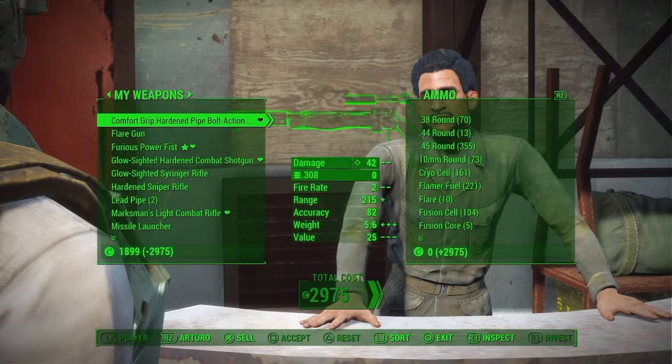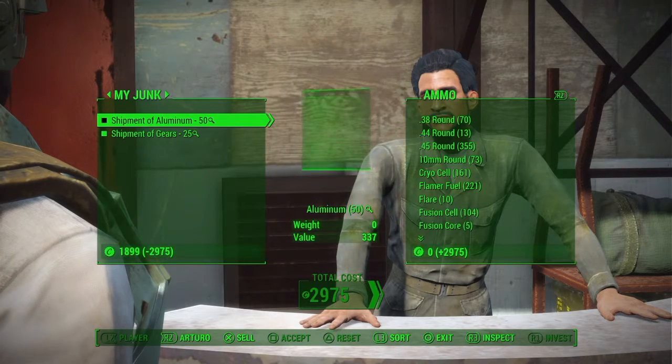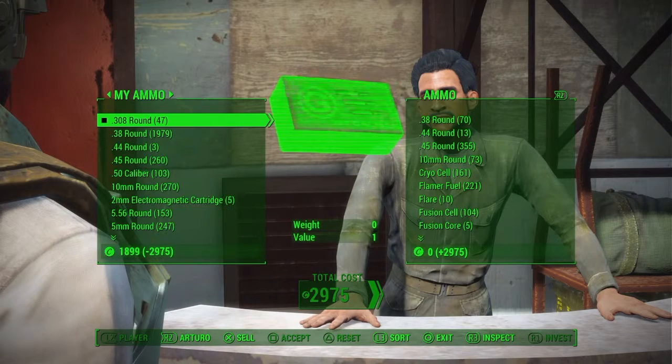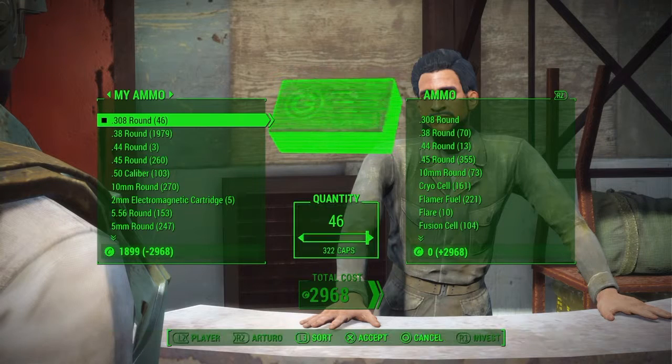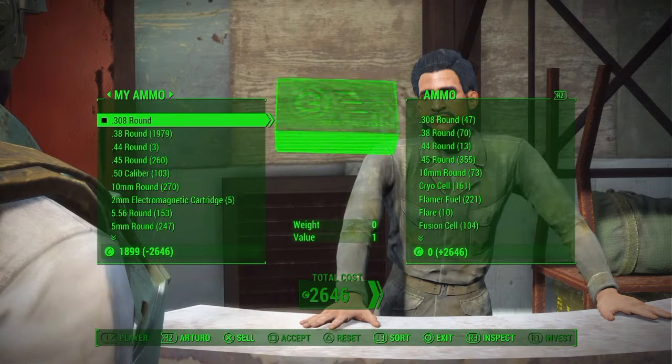Buy the whole thing, then you sell one back, then you sell the whole thing back, and you just keep doing that until you get to zero again. You can do this with anything you want — it's just that the more things you get, the longer it's going to take to get to zero because that's a lot of caps. I'm going to skip through that so you guys don't have to wait.